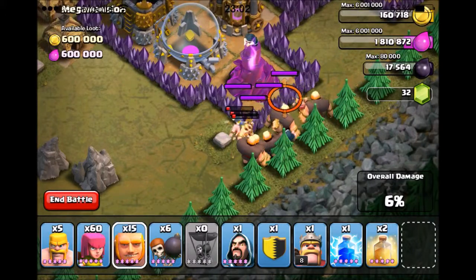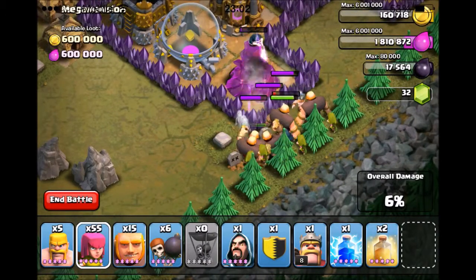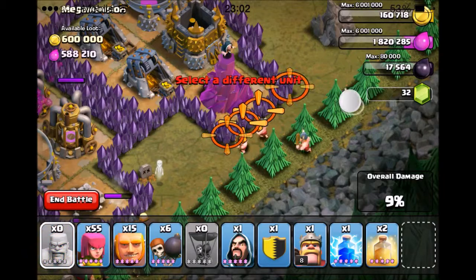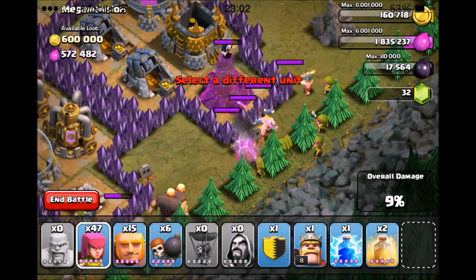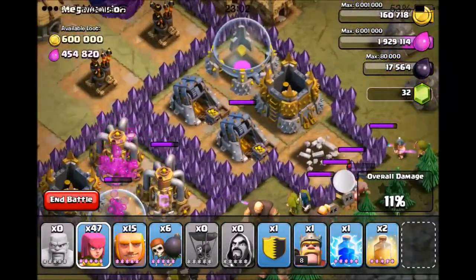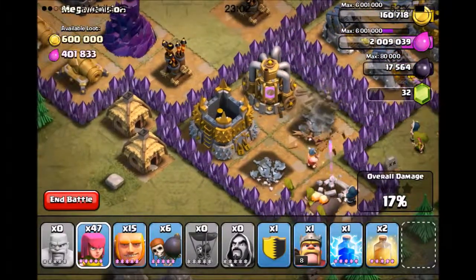So I'll drop my Wizard. Oh no — oh crap, that's not the troop I wanted. I thought I was on Archers. Let's hope I can salvage this. Now I'm down 5 Giants for the next part. Oh crap. At least it wasn't any more than 5. Well, that Wizard Tower went down no problem. Let's see where these Giants go and see if I can reuse them. They're going to go in there.